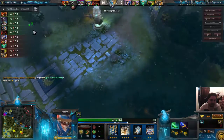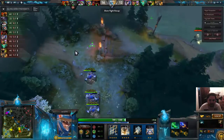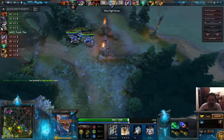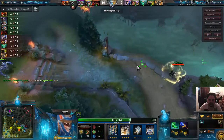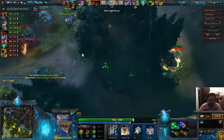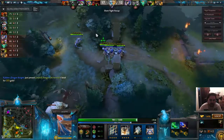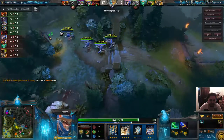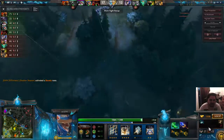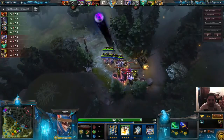I couldn't see the enemies because I had no vision. I knew the Wraith King was there, I did not know Luna was there, and I knew that TA was there. So it's best to pull back, don't fight, because you don't want to lose the gold that you're currently earning from stacking that camp. It's a double stack — take it anyway. It brings you that little bit closer to a blink dagger. Blink dagger is normally the second item you should get, but if not, then a Mekanism.